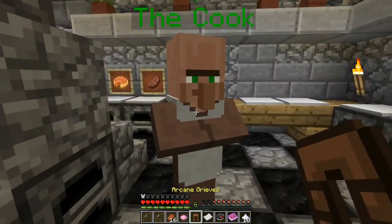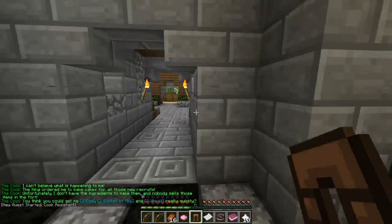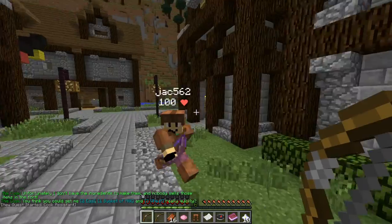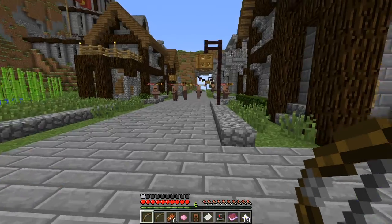So we're going to talk to the cook. He says: "I can't believe it's happening to me. The king wanted me to make a cake. Unfortunately I don't have the ingredients — I need 2 eggs, 1 bucket of milk, and 3 wheat." Alright, let's go. We're going to travel over there — let me pull up the map real quick. I'll be right back.